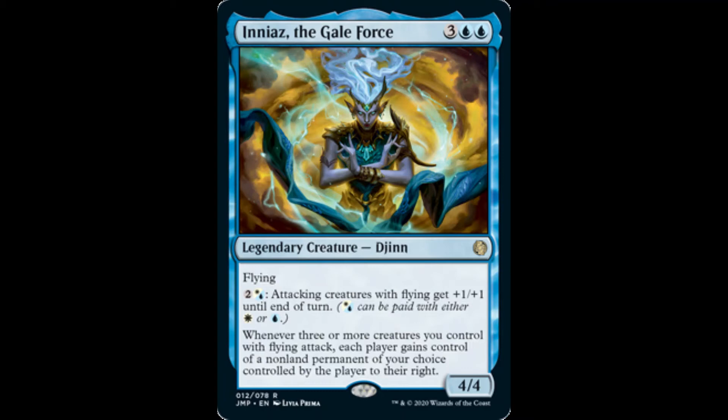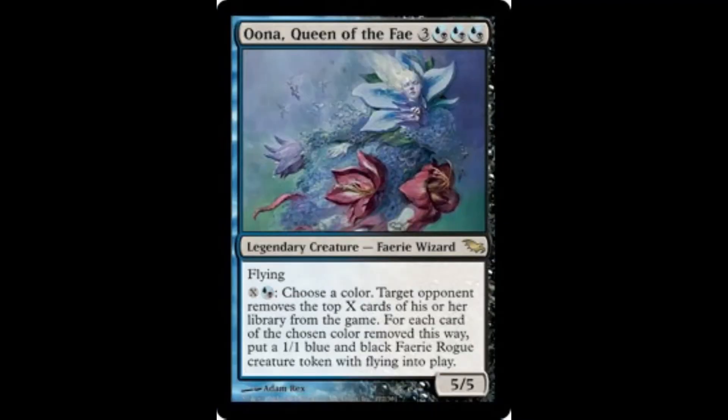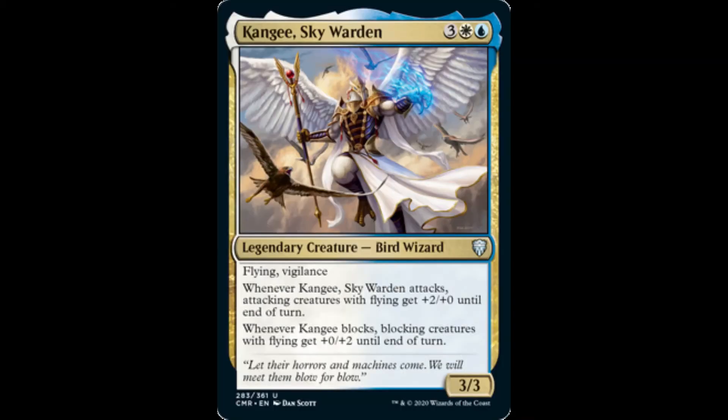Iniaz's attack trigger creates shenanigans by shifting control of various non-land permanents on the battlefield. Or maybe Una, Queen of the Fae, in a dedicated fairy deck is more attractive — pump oodles of mana into Una for the purposes of creating fairy rogue creature tokens, as well as whittling away opponents' libraries. Perhaps Kanji, Skywarden, in an Azorius build pairs best with the flying theme of this deck.